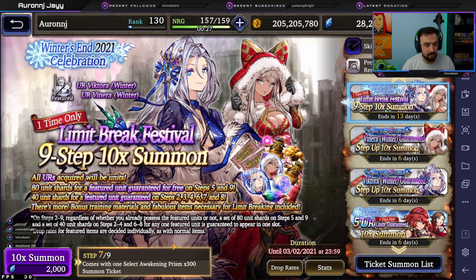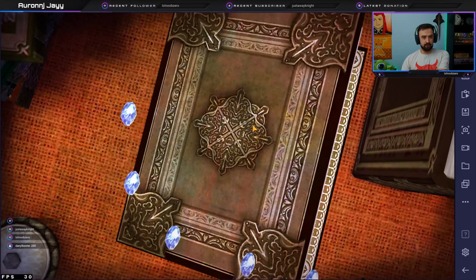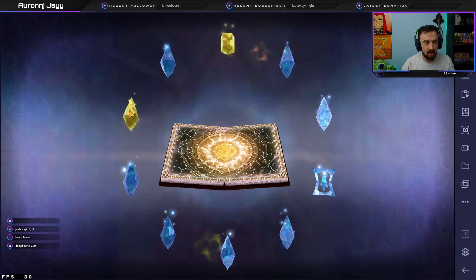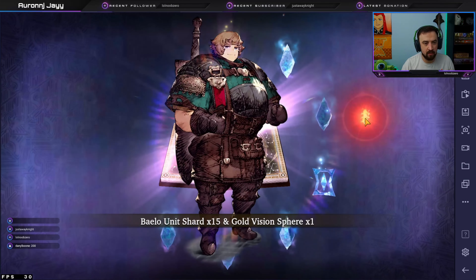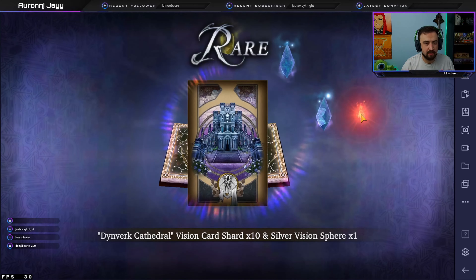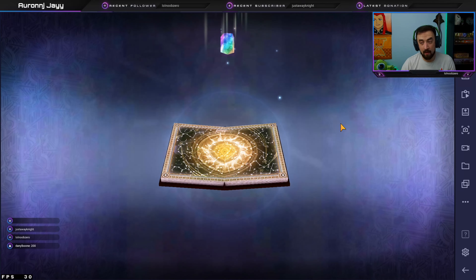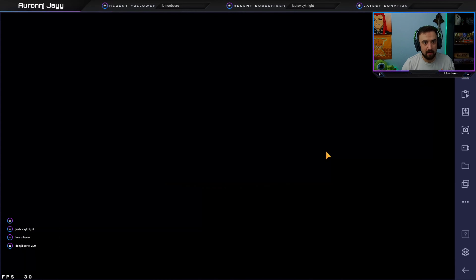Step seven — we get an awakening ticket with 300 elemental prism select. Ooh. Brown book — come on, throw a unit though. All right, shards. We'll click through this. These are like all units, we'll click through just in case. Ravi's is good, we're not finished with Ravi's yet. Liarte — getting ready for those EX jobs. Ramada — she's finished, actually really useful in that solo water team clear. I would actually like some Venera shards. There we go, thank you — Venera. We do need a little bit of a boost towards you.